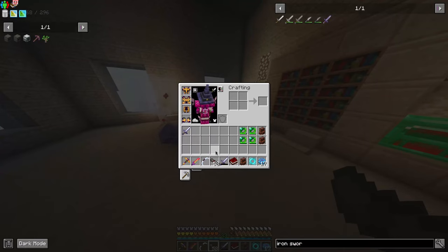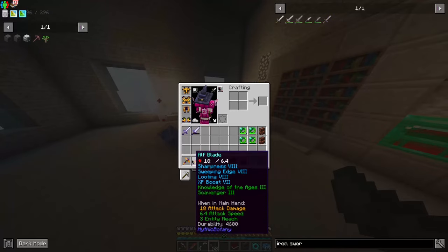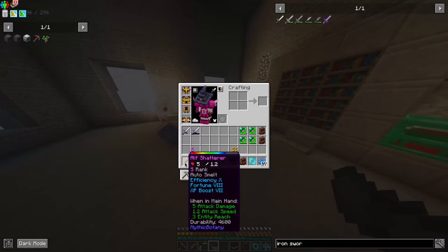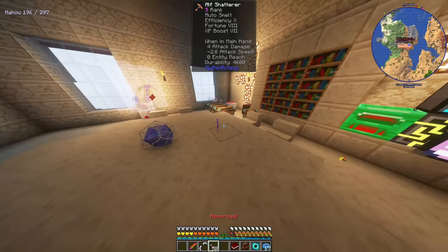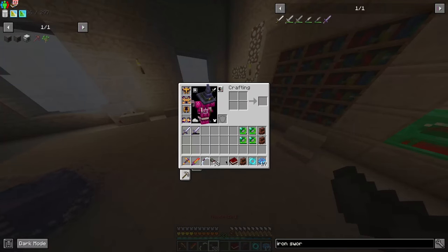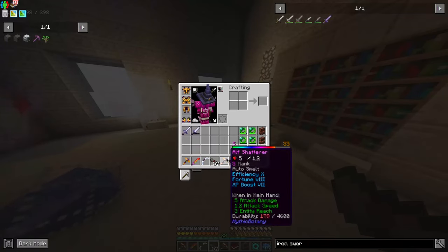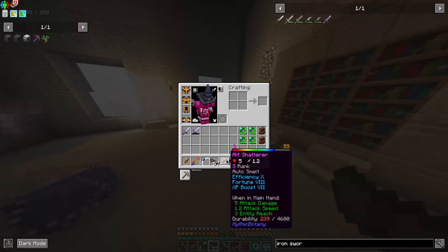Just in vanilla on its own, this isn't too terribly crazy. But in the context of a bigger mod pack, there's a bit you can do with it. For instance, this Elf Shatterer we just talked about — I can make a copy of that. And look at that — it's repairing its durability using mana. So being on lower durability isn't that big a deal.